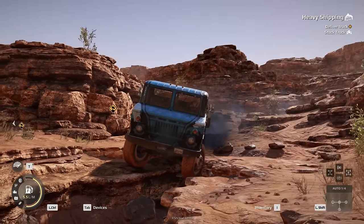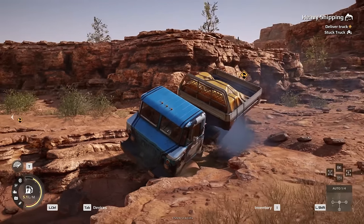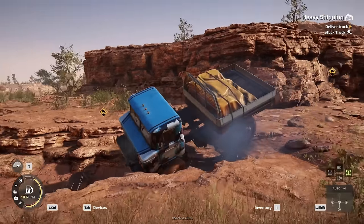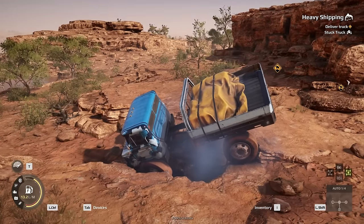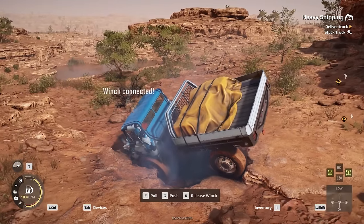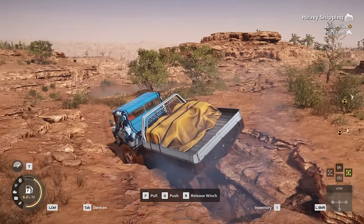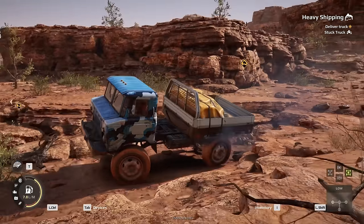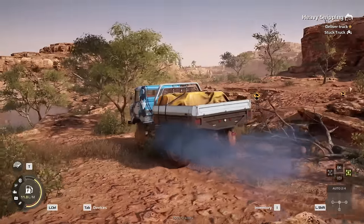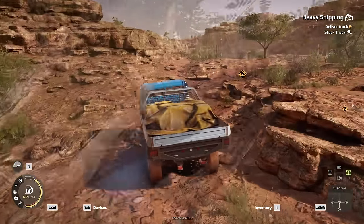Today's mission is we must rescue a heavy truck stuck in a swamp. I might have gotten myself stuck in this little rock face here, so let's pop this in four-wheel drive. Just wiggle ourselves out. Maybe low gear with the differential on - there we go. Winch! How did I get myself stuck? Anyways, this is the truck we're working with. I think this little thing here will be able to pull out a truck stuck in a swamp in mud.